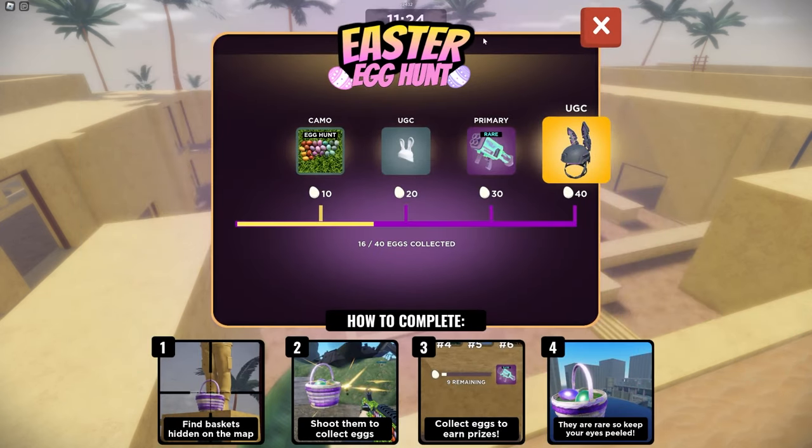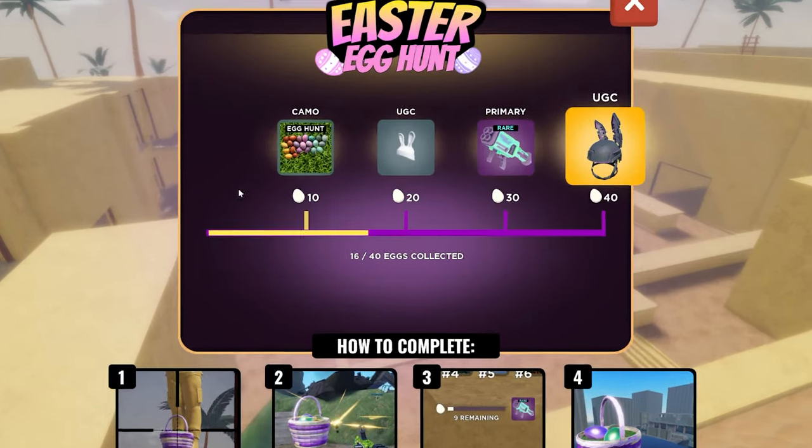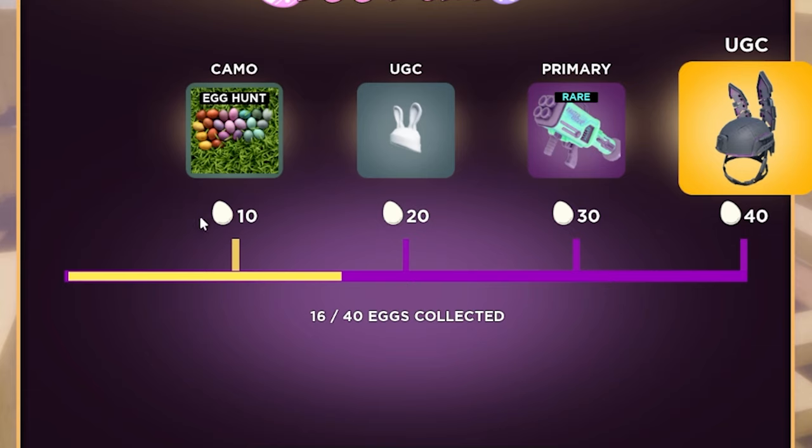If we look at the Easter quest tab, we will see a few different things. For 10 eggs, we get a camera relating to the egg hunt. For 20 eggs, we get the UGC that we're looking for. For 30 eggs, we get a gun skin. And for 40 eggs, we get a different UGC.